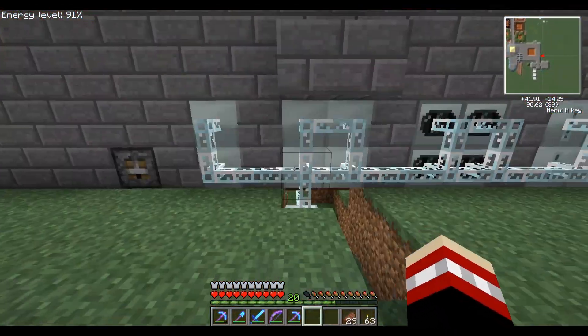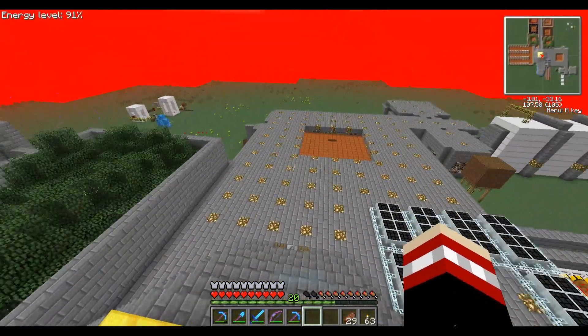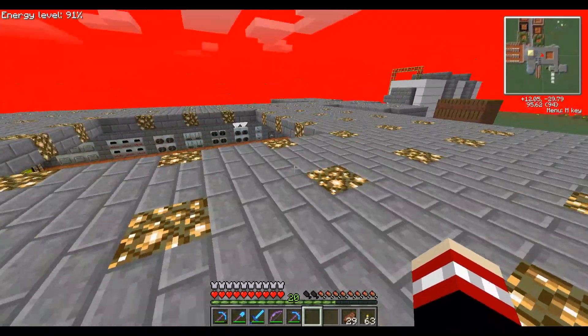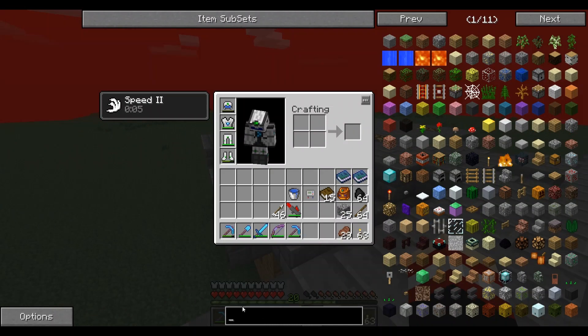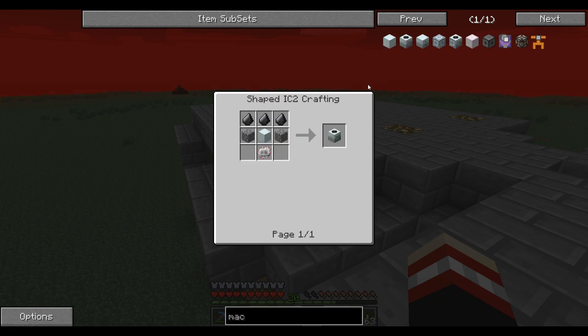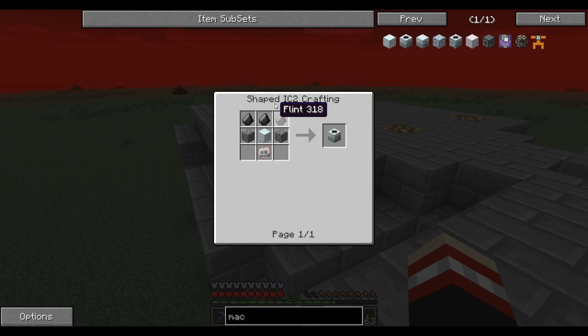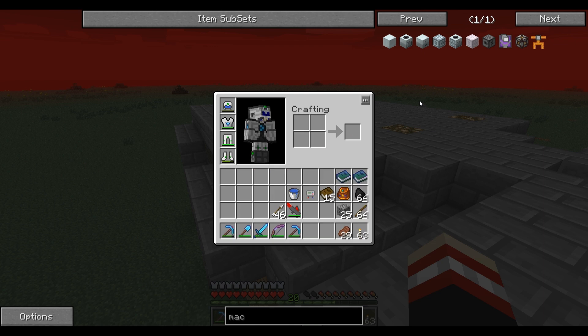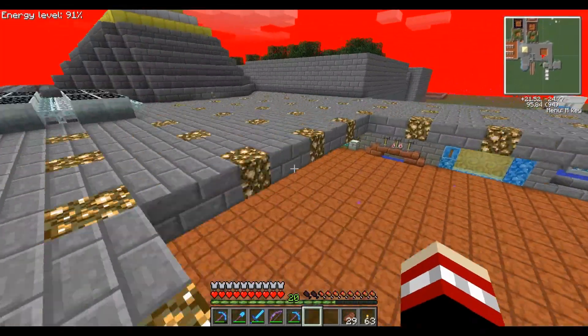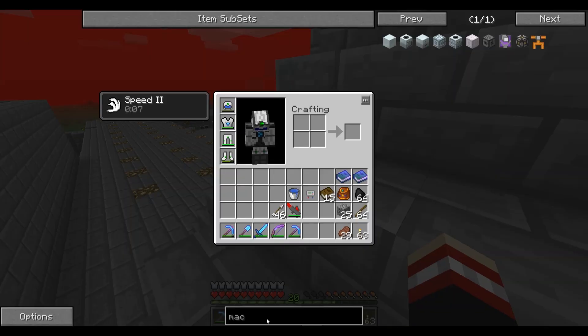All the mods are very entertaining. It takes a really long time to get anything good going, so if you're just starting out, my advice is: get a macerator going. NEI — which is this interface that lets you look up how to make things — is very helpful. A machine block is crafted with refined iron, so get refined iron going through a furnace, then get a macerator set up and start getting your ores going.